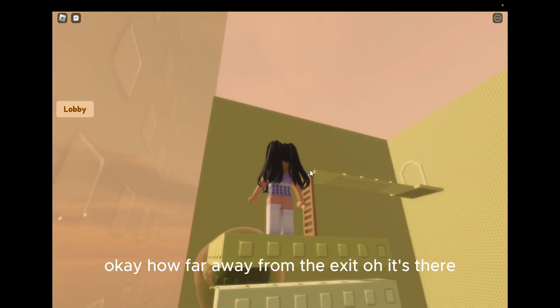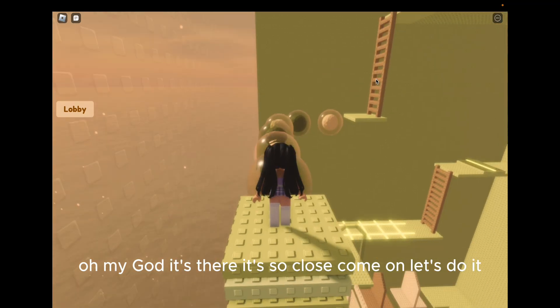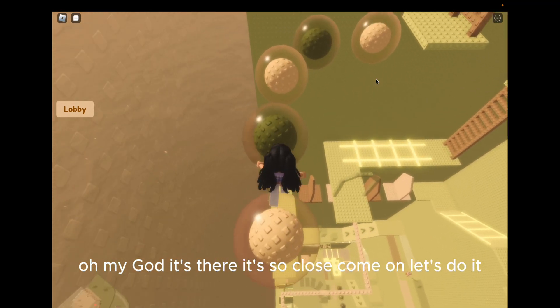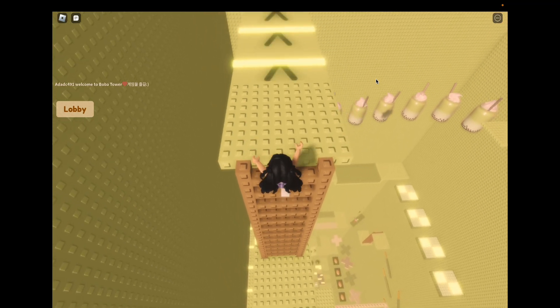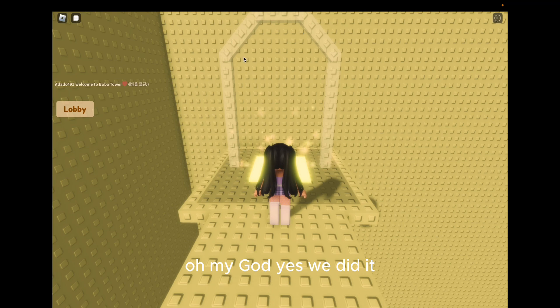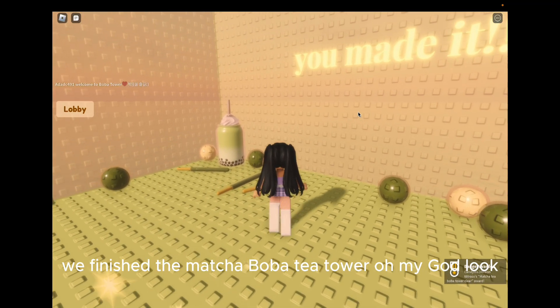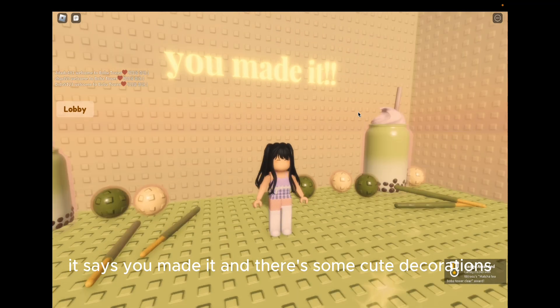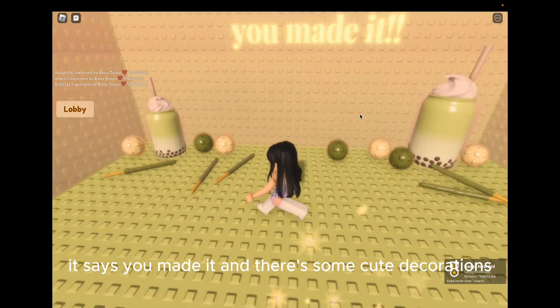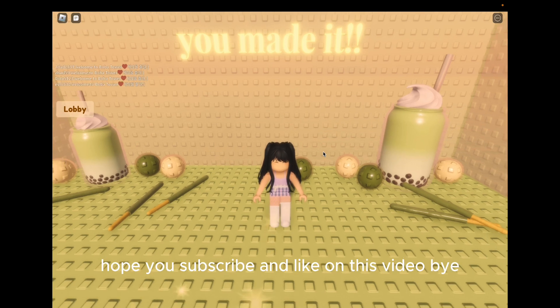Okay, how far are we from the exit? Oh it's there — oh my god it's there, it's so close! Come on let's do it — oh my god yes, we did it! We finished the matcha boba tea tower! Look, it says 'You Made It' and there's some cute decorations. Anyways guys, thank you for watching, hope you subscribe and like this video. Bye!